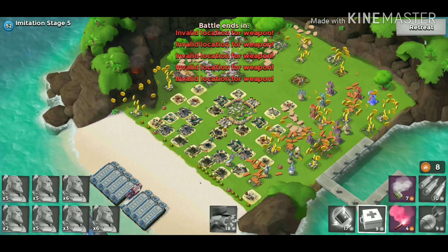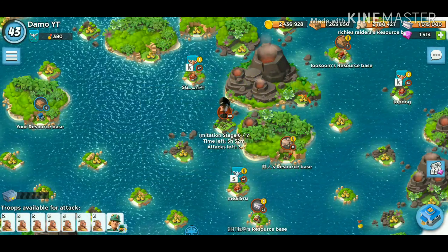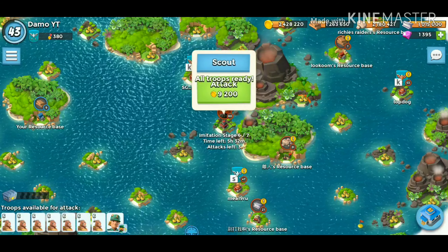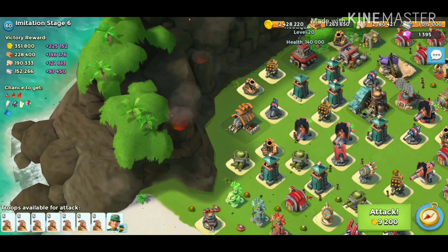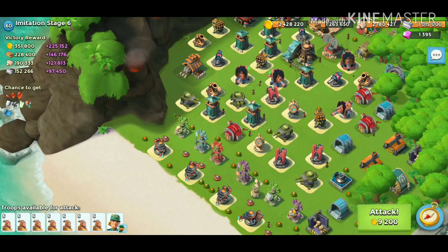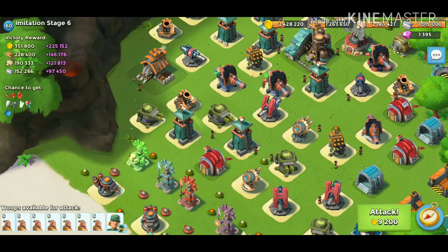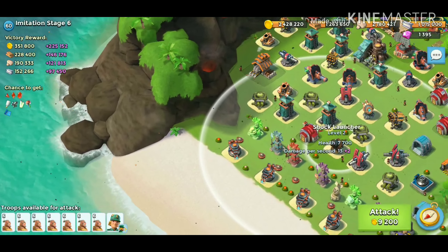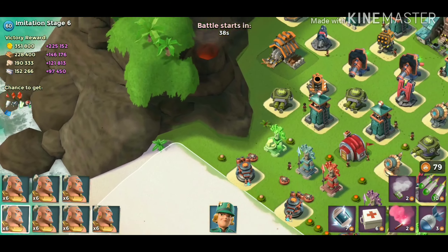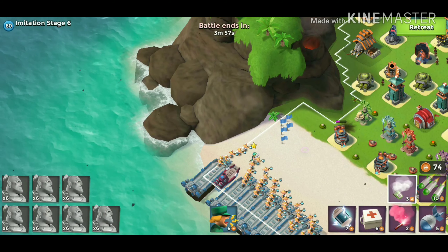If we take down stage 6 with one attack we might be in good shape to take down stage 7. Not going to overthink it just yet. Getting expensive to upgrade these troops. I feel like we can take down stage 6 — 640,000 health. There's nothing in the way, no ice. He's got a damage statue at 20%. The rock launcher is in range, the shock launcher is not really in range, so this is going to go down and set us up really well for the last stage.